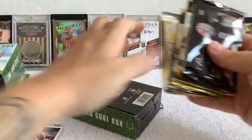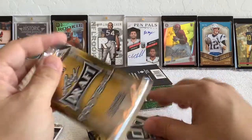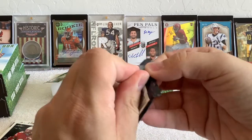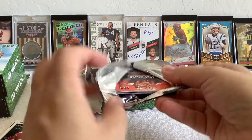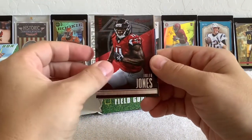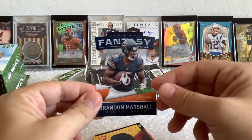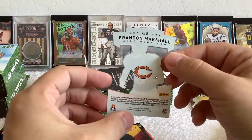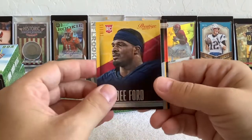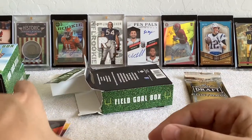Box two has the same setup — 2014 Prestige, couple of 2016 Donruss, and the 2020 Leaf. Could pull a Jimmy G maybe. 2016: Sammy Watkins, Derek Carr, Jermaine Kearse, Julio Jones, Tayvon Austin, Brandon Marshall — look at that, it's like a see-through die-cut. A nice little something from 2014. D4D rookie, Eric Decker, Dwayne Bowe, and Andy Dalton.